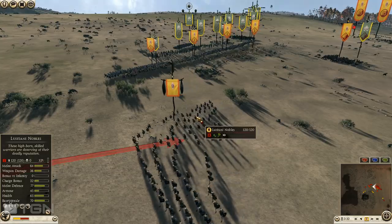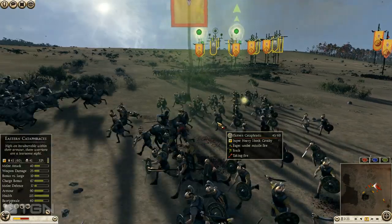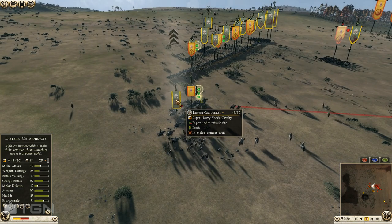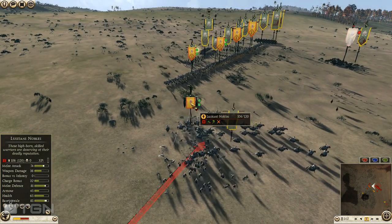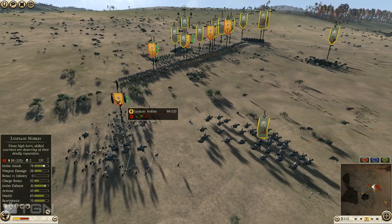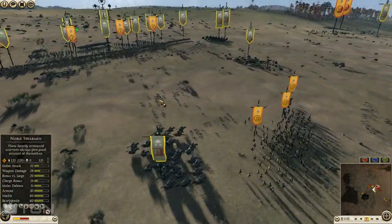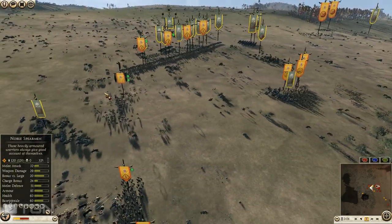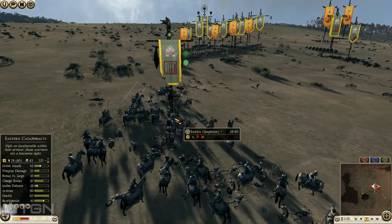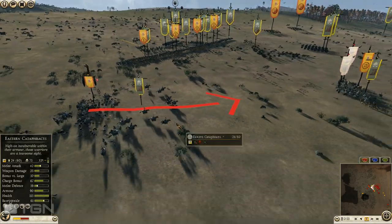I targeted his general with my archers — Lusitani Nobles are vulnerable to archer fire especially when their shield side is not facing. Then I charged with my Cataphracts. This charge was not what these Lusitani Nobles want to take — I quickly get 10-12 men down, plus the archers are firing. His general goes down hard, wasting Head Hunt and the raised banner. The reason I pulled through is because his Lusitani Nobles are not braced — he's clicking attack orders, so I can knock them over and my Cataphracts slip through with few losses.